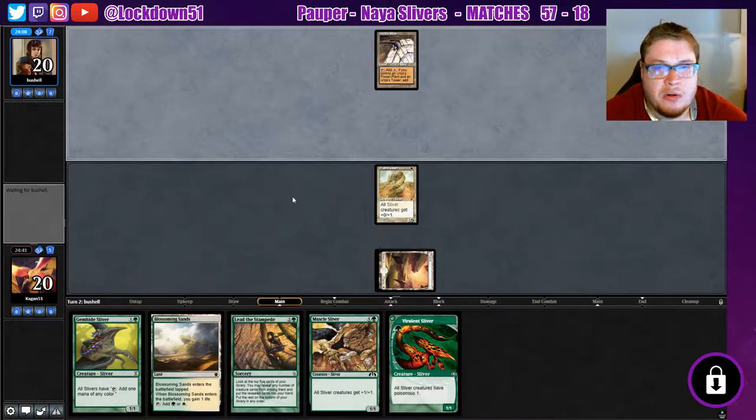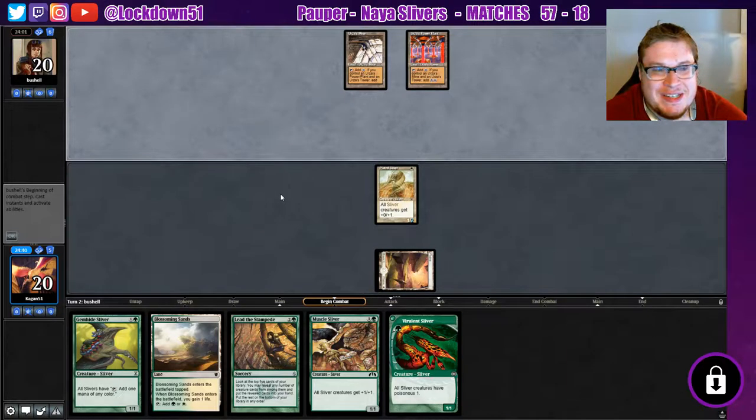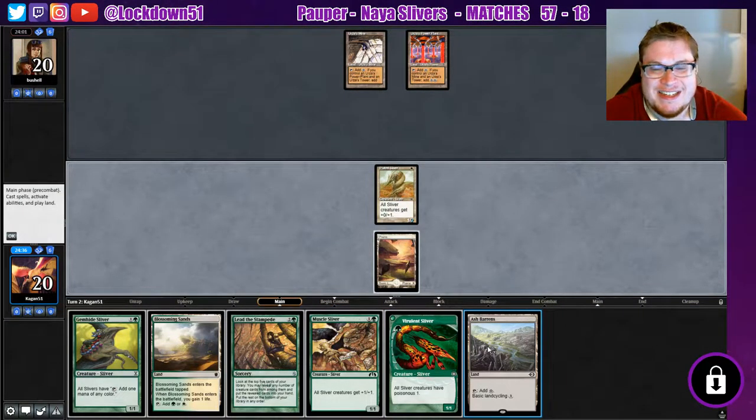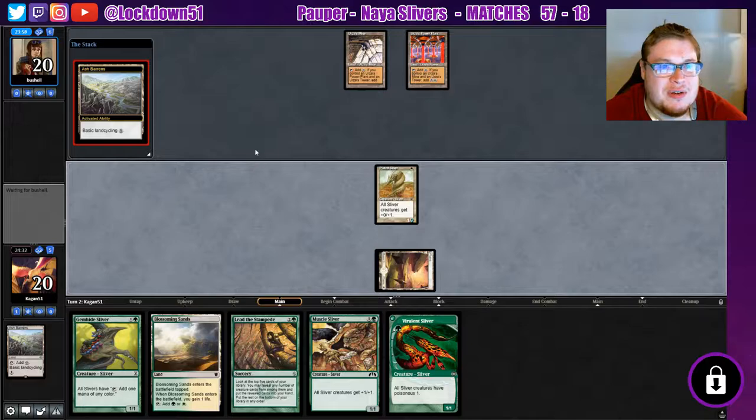I've been testing out my mono green Tron — it's pretty fun. I was testing it against another deck I built for my wife, which was Pauper Elves. I don't stand a chance against that deck, it's pretty bad. We can cycle at least — we can grab our Forest so we can at least keep the plays going.